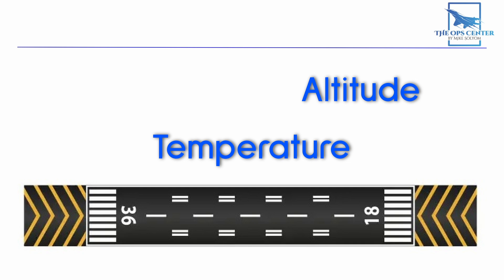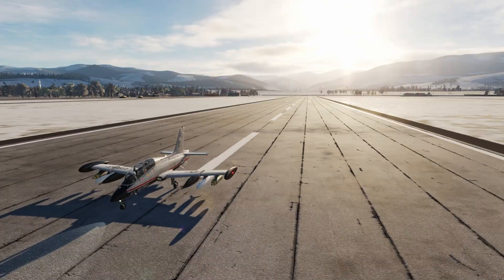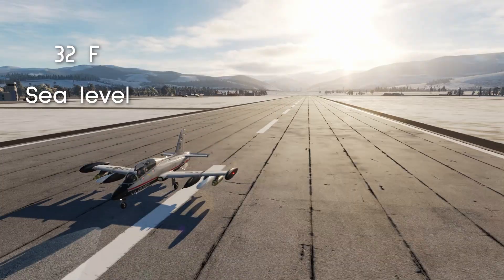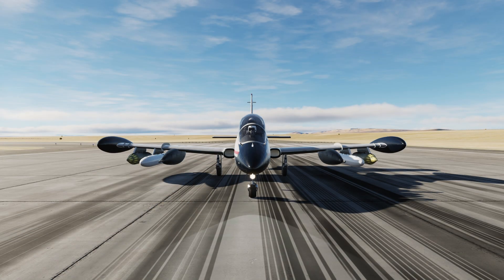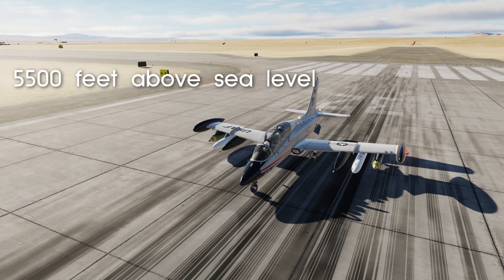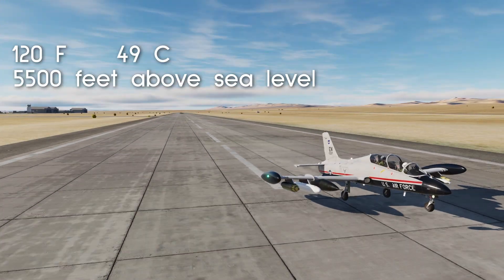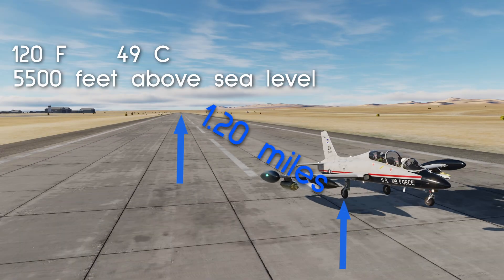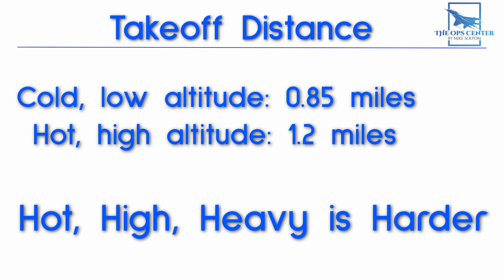These numbers aren't only about weight — they also include factors like wind, altitude, and temperature. Altitude and temperature are important for performance because they affect air density. Increases in altitude or temperature decrease air density, meaning fewer air particles are available to generate lift, so more runway is needed. To illustrate this, let's look at our trainer with every pylon and wingtip loaded. At a sea-level airport with a temperature of 32°F (0°C), the wheels are off the ground at 0.85 miles. At Tonopah Test Range — over 5,500 feet above sea level at 120°F (49°C) — the same configuration required 1.2 miles of runway.